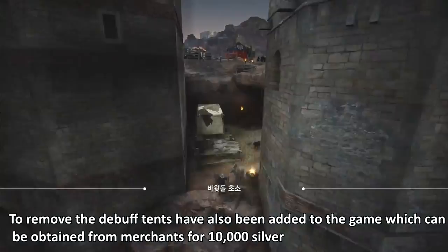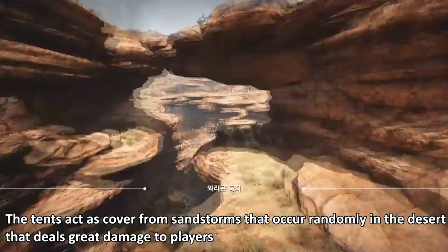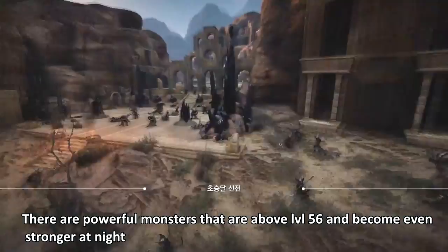Tents have also been added to the game, which can be obtained from merchants for 10,000 silver. The tents act as cover from sandstorms that occur randomly in the desert and deal great damage to players. There are also powerful monsters that are above level 56 and become even stronger at night.